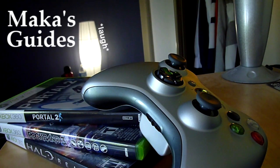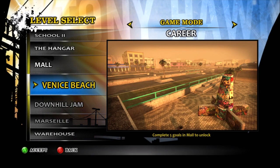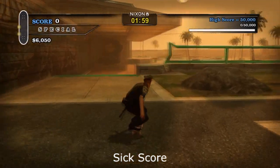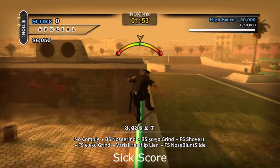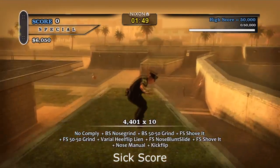Hey everyone, I'm showing you how to get all the objectives in career mode on the level Venice Beach. We're going to start off as always with the high score. I'm going to show you a really quick combo — I was able to get it in probably about a minute, a minute and five seconds, using these two combos.